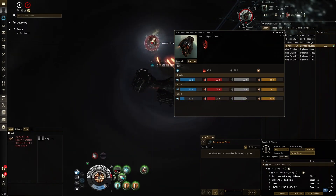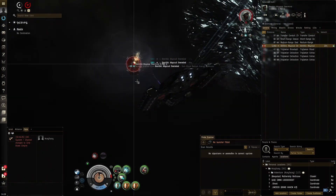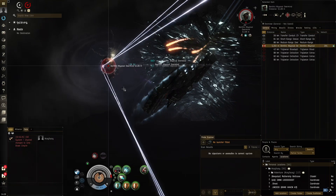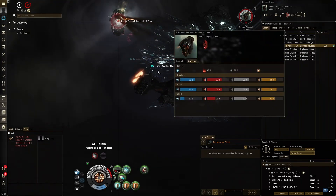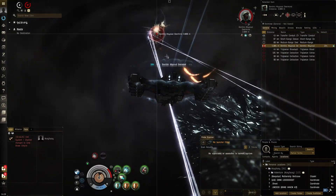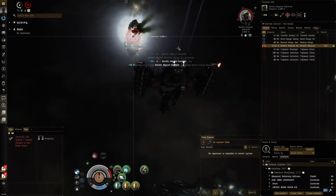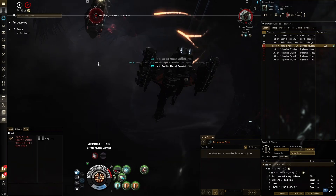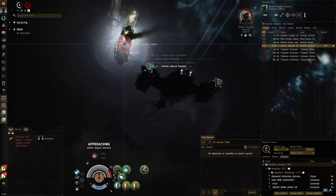I'm curious how quick the battleship wave goes, because this is the tankiest battleship wave, at least in the dark side. We want to see if we complete it in a good time. We're getting full application — 1800 volley, 500 damage. The kinetic is the best resist to hit obviously. Everything feels a lot slower in the dark side because you don't get that nice weather resist bonus. With this fit we could do exotics — that would be a lot better.